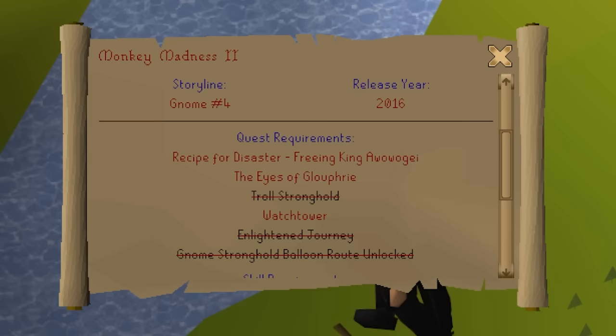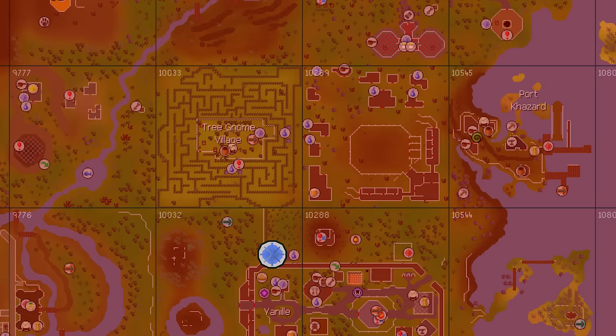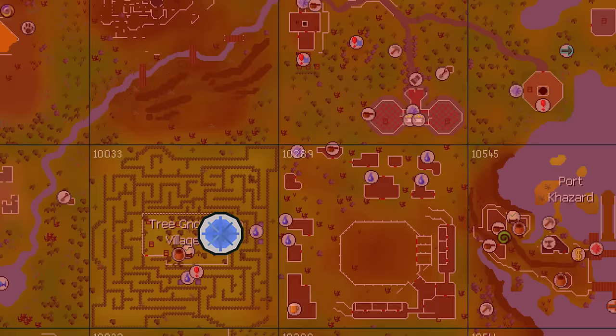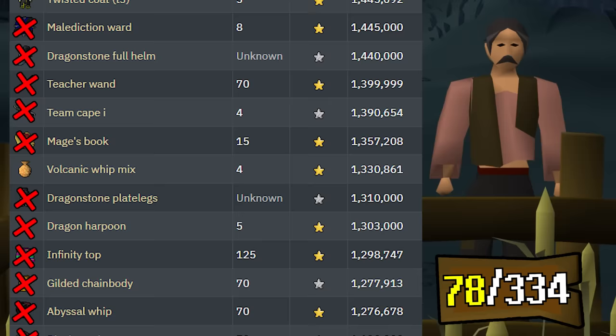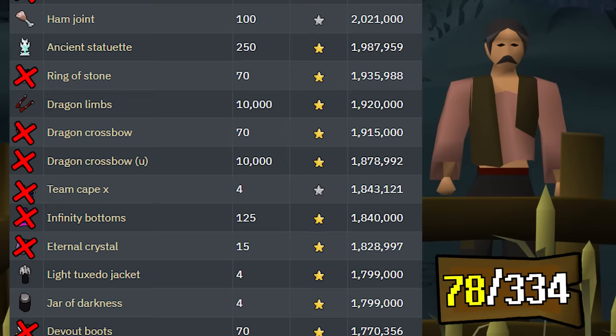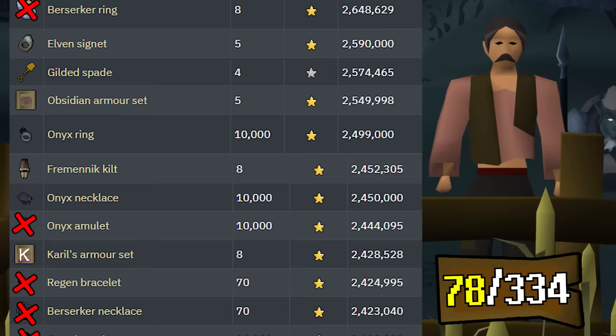In the next episode, we face three major quests: the Watchtower, Monkey Madness 1, and the Eyes of Glouphrie. That's where most chunks will need to be burned — unlocking Yanille, Ape Atoll, parts of Karamja, and the Tree Gnome Village. It's going to be expensive. The collection of 1-2 mil items is completely bought out; we're now dealing with 2-4 mil items, meaning every chunk is 2-3 times more expensive than at the start — and costs will only get exponentially worse.